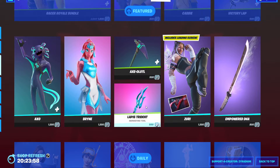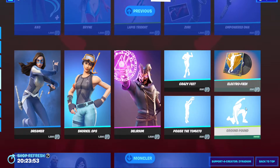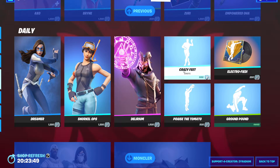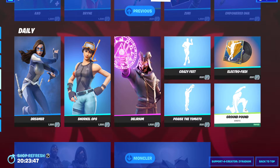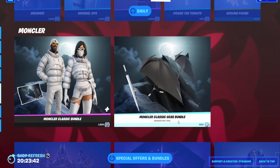We got Race Royale with the Whiplash Cabbie Checker and Victory Lap. We also got the Axo Brin, Lapis Trident, Axolotl, Zuri, and Empower Dha. We also got Dreamer, Snorkel Ops, Delirium, Crazy Feet, Electrophied, Ground Pound, and Praise the Tomato. And we got the Montclair Classic Bundle with the Gear Bundle.